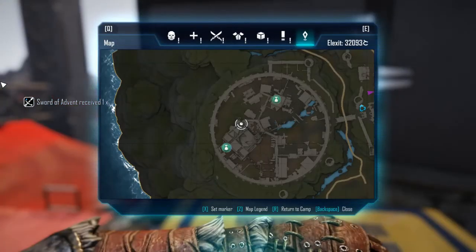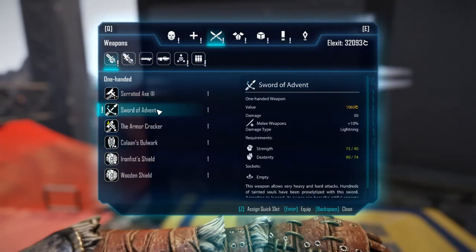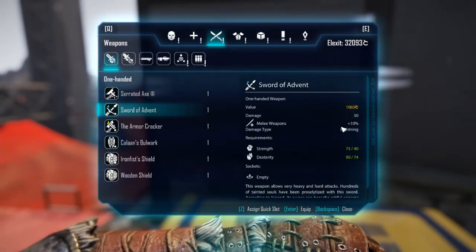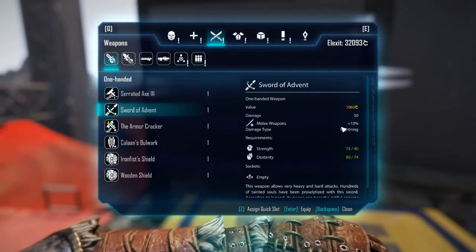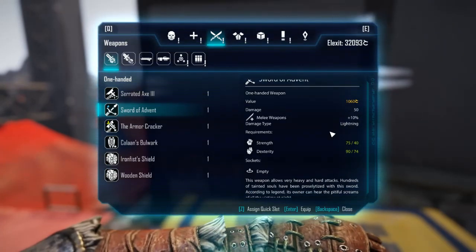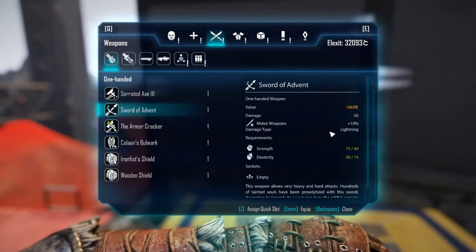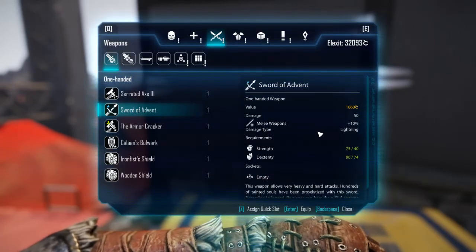Let's see what we got here. 50 damage, lightning enchanted, very high dexterity requirement with a pretty low strength requirement. The lightning damage type is going to be pretty useful. I think that's like 40 points of lightning damage, but you guys can figure that out.